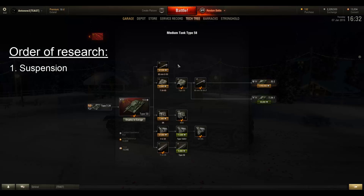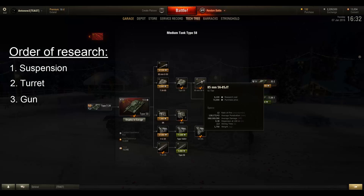After the tracks, get the better turret, which doesn't help much except for boosting view range — armor stays exactly the same. But the top gun has slightly better attributes than the stock gun, so researching the top 85mm is quite nice. After that, get the radio to help you communicate with your team while performing medium tank duties like flanking and pushing flanks.